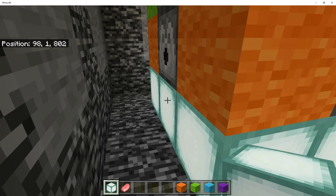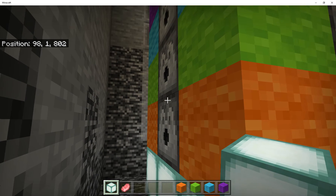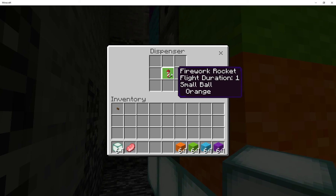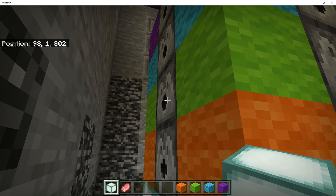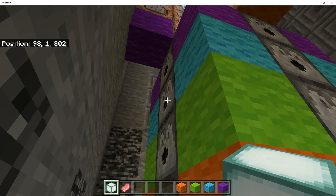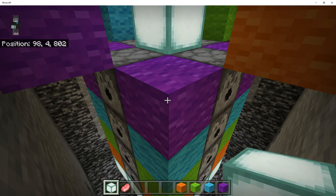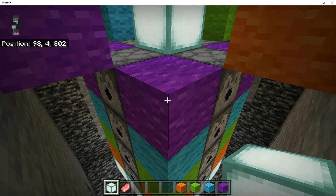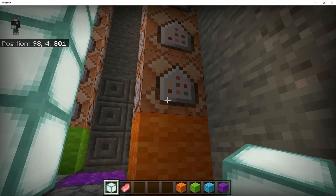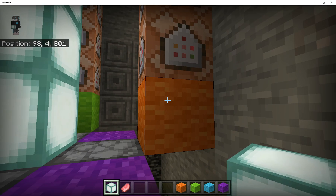Just above the bedrock layer there's a layer of sea lanterns — I'll explain that in a later video. Then we've got some dispensers here. In these dispensers I've got fireworks: orange fireworks in those ones, lime-colored fireworks in this layer, blue ones there, purple ones there. The wool blocks are just to help me remember what color fireworks are in each layer, and these wool blocks help me remember which command blocks are triggered when people press different colored buttons.